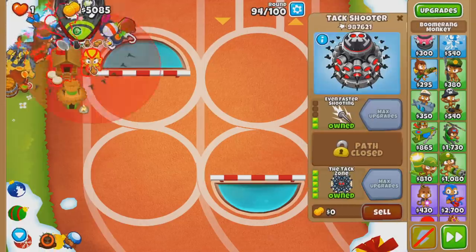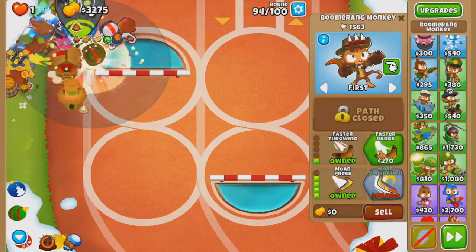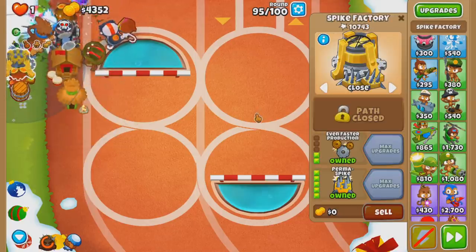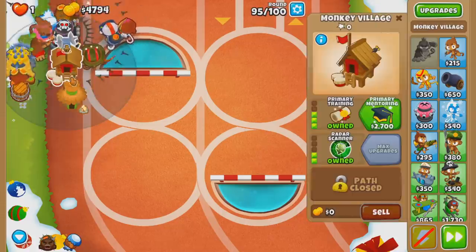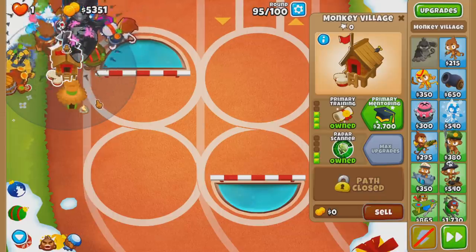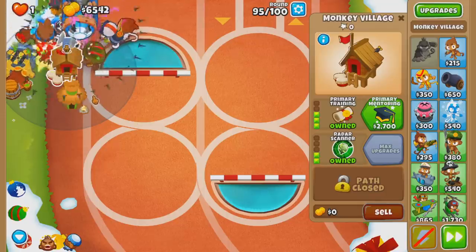I'll get one of these - 0-2-4. How's my Permaspike? Only 10k pops - very little action seen. We still got like 20-30k to spend for the rest of the game. Maybe I don't even need to spend it, because the way it's looking right now I don't have to. There's really nothing that can stop us.